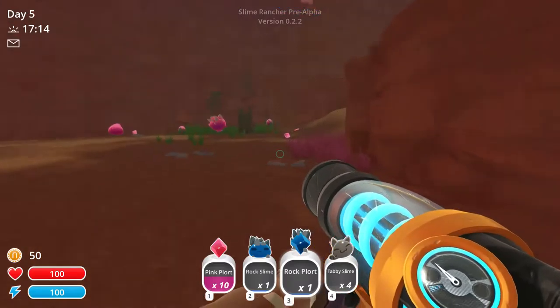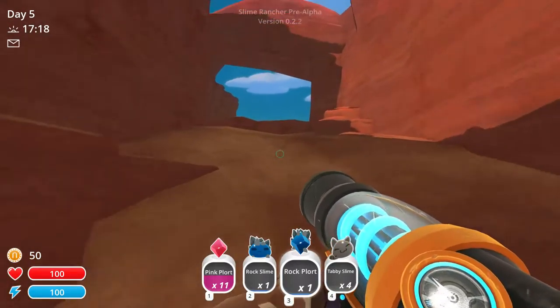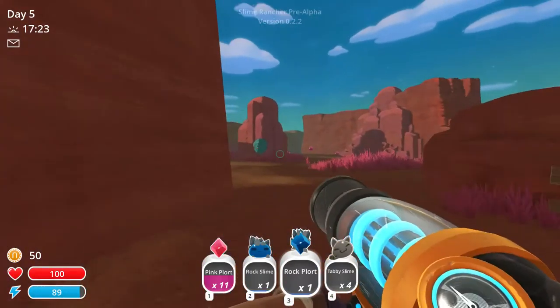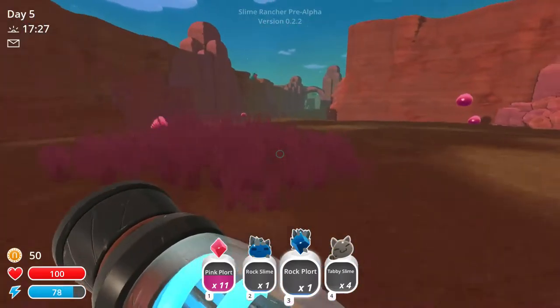I've got a couple different types of Slime from this little jaunt out and about. This is the way home, so what we will do is head back. Maybe get a new Ranch, get a new Corral.